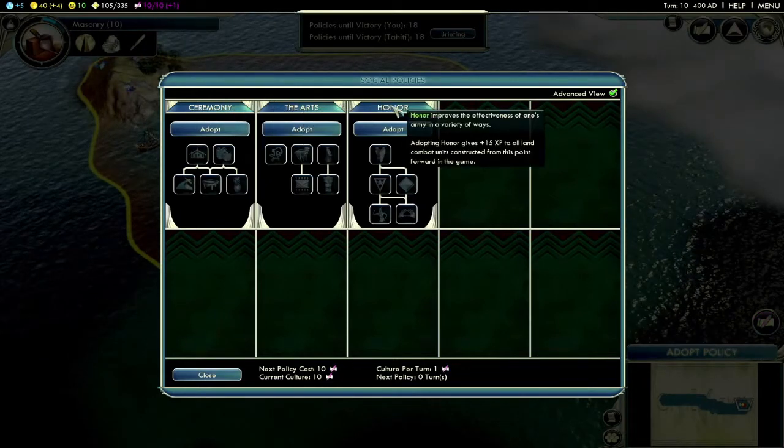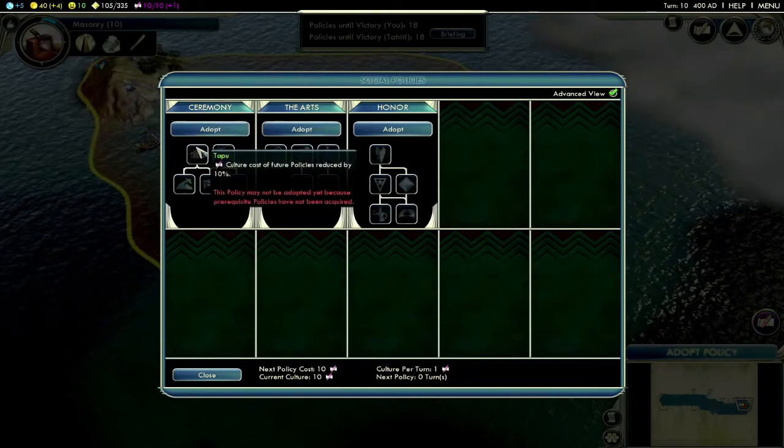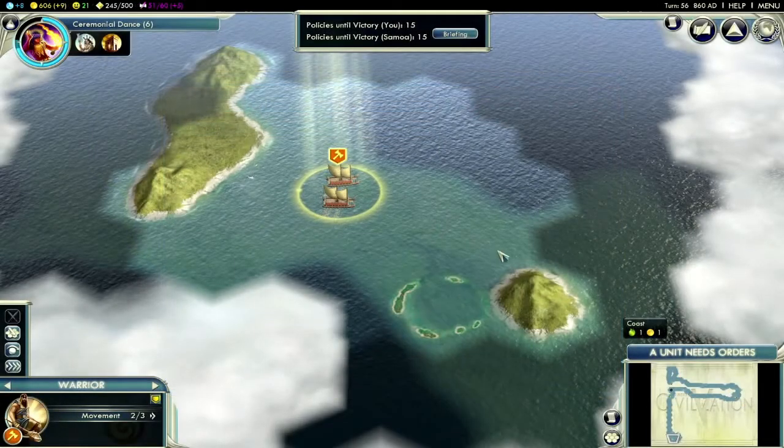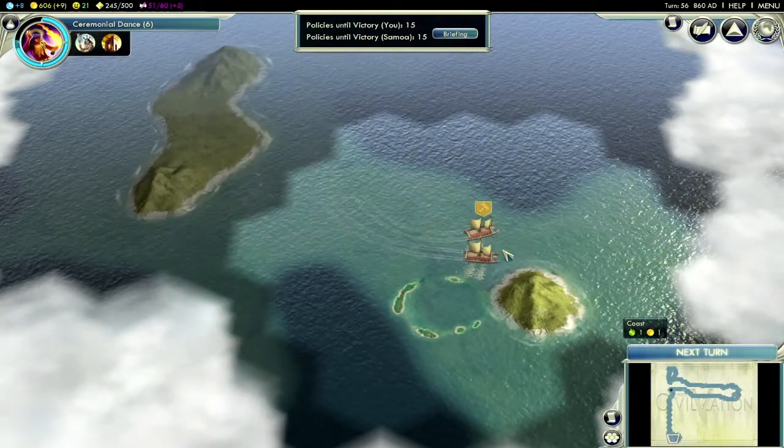We've included a special South Pacific map based on the geography of that part of the world, or you can play this scenario on a random archipelago map and have a new experience each time you start the game.